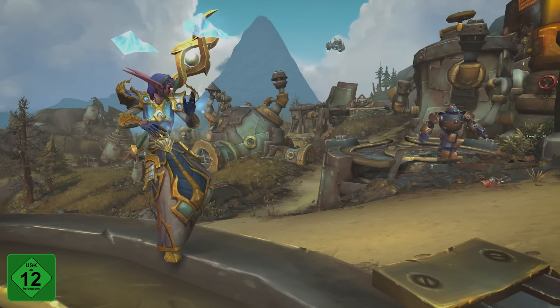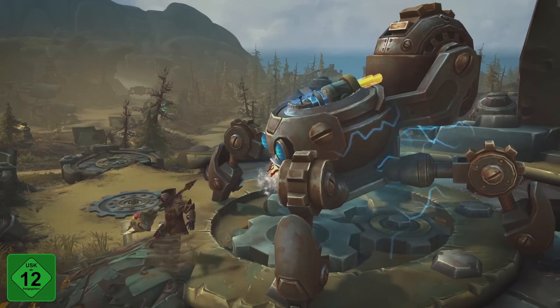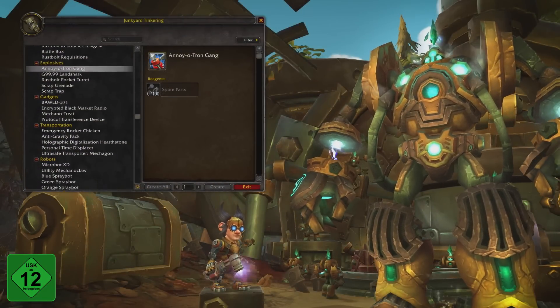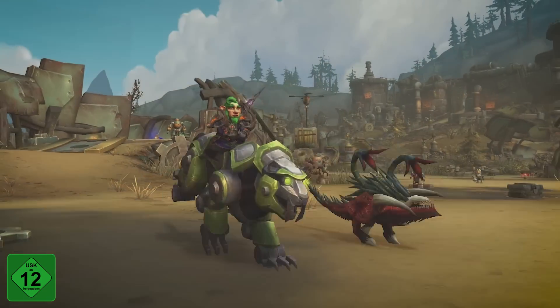Along the way, you'll participate in new daily quests and other activities unique to Mechagon, such as Junkyard Tinkering, which lets you assemble equipment, toys, consumables, and mounts, including the new X-995 Mechanocat.